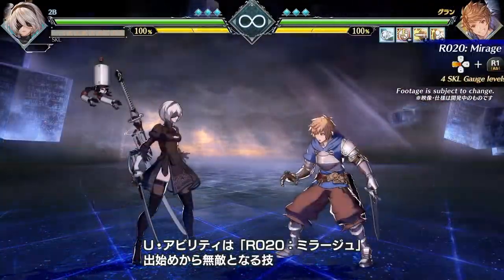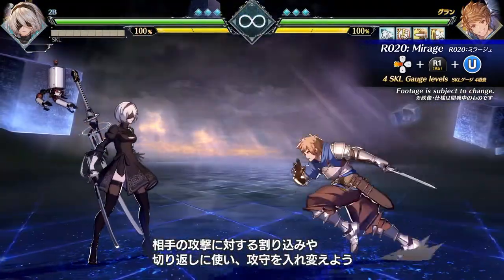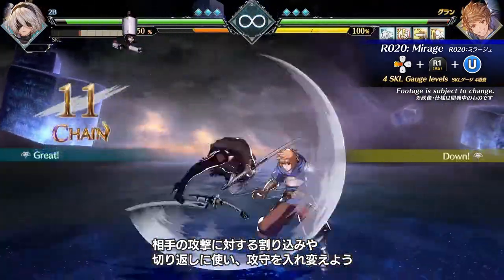R-020, Mirage, is an ultimate skill and invincible reversal. Is it a curse? No, it's a punishment, with both offensive and defensive applications.